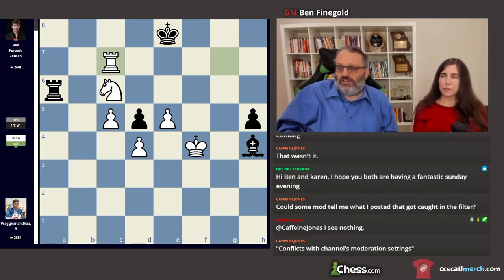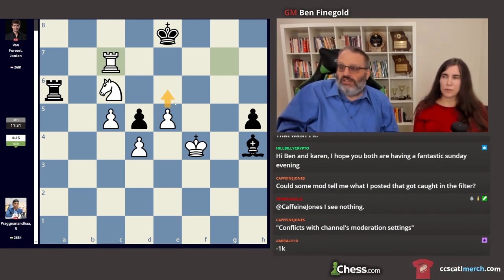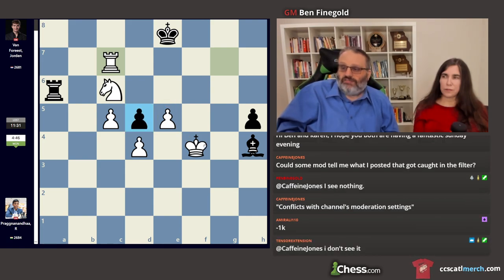This is a position where you'd say black is down a king. White's king is really good and black's king is ridiculous. King here, king here, mate. Or e6, king here, king takes pawn — the engine says plus 10 for white. That was a lot of fun for Pragganandhaa.